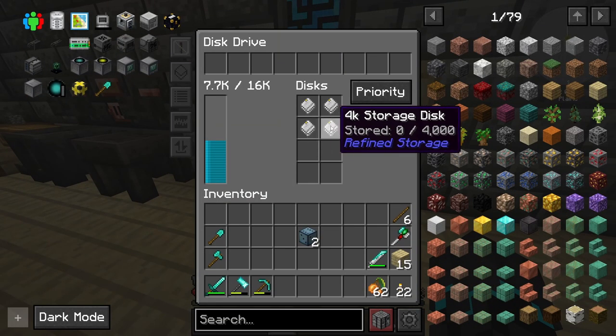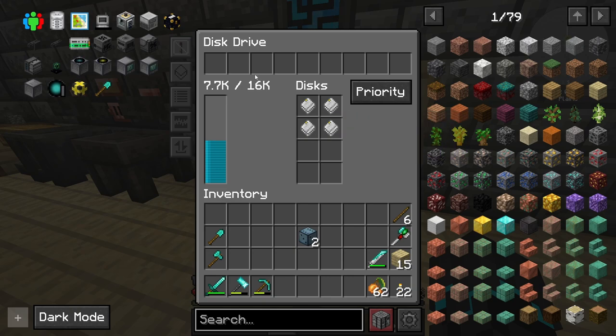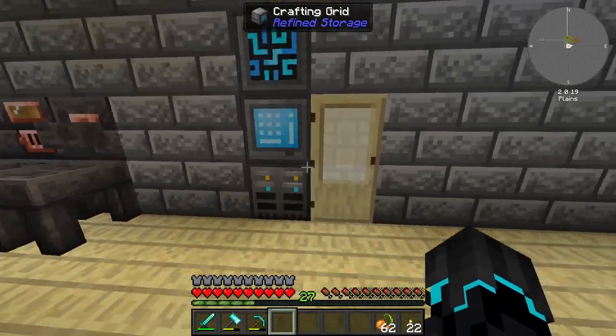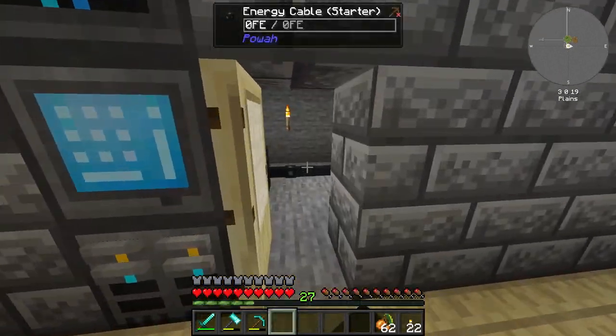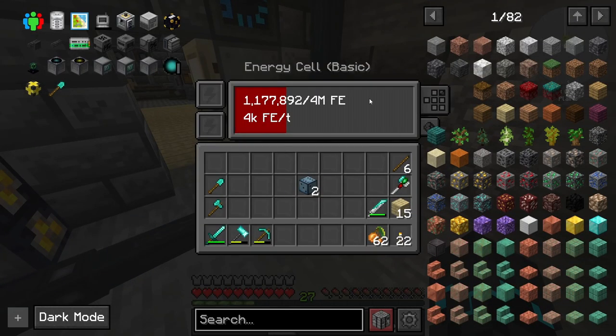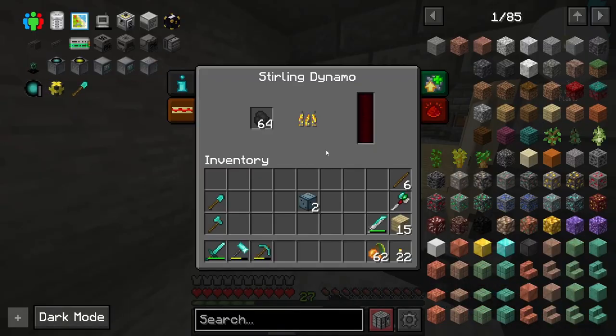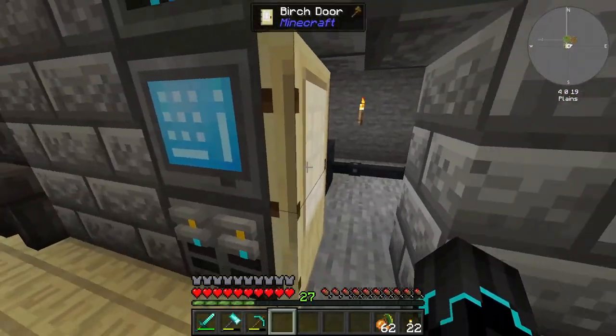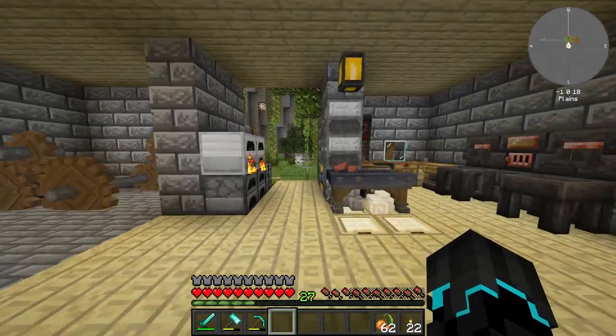In the last episode we set up our refined storage setup, and in between episodes I went ahead and made two more 4K storage disks, which now puts us at 16,000 item capacity, which is awesome. This thing is still burning because we have this right here, which can hold 4 million FE, so I'm just gonna let it use all the coal that I give it and we'll see how much power this thing actually uses.